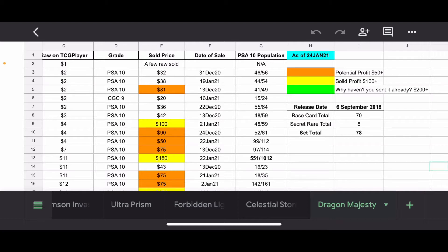The release date was 6 September 2018, so right around that normal special set time. For example, I think Champion's Path released in September as well, but it was later September. Base card total: 70. Secret rare total: 8. So the set total is 78 — a very small, very modest set. There are some decent cards in here, but a lot of people say this is probably the worst special set, or holiday set, whatever you want to call it, that's come out.